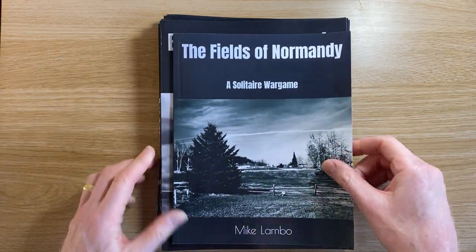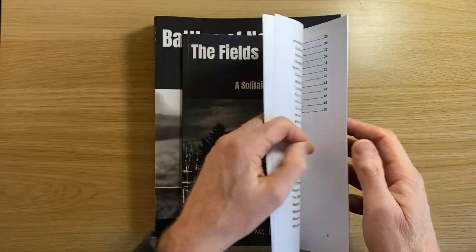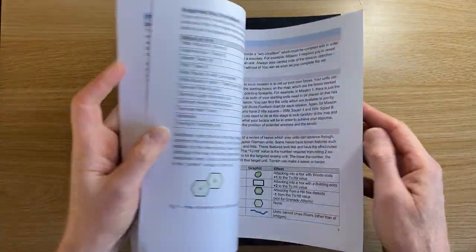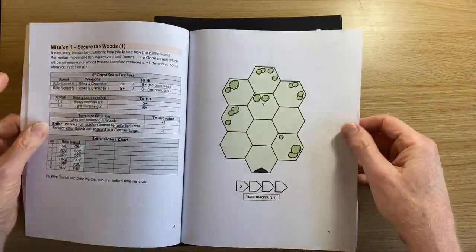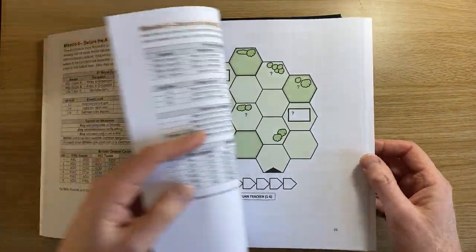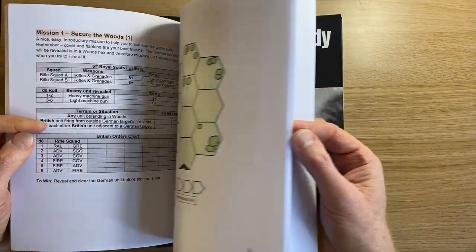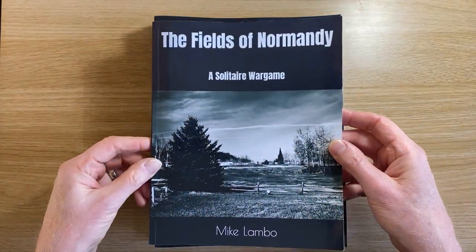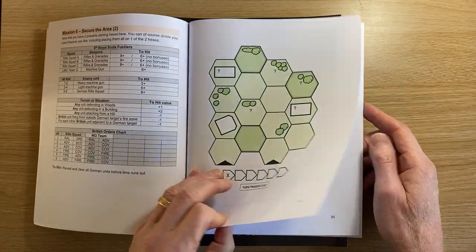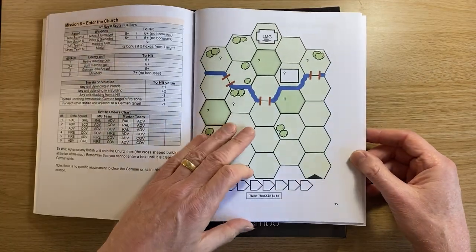The first one was Fields of Normandy. You can see straight away this is slightly smaller — mainly because I didn't realise I could make bigger books at that point. This one has 15 missions. The first five or six are fairly quick-playing training missions — a chance to have a go and get used to the rules. Once you get to mission six and beyond, the maps get bigger, the rules get more complicated, and there's a lot more tactics involved.